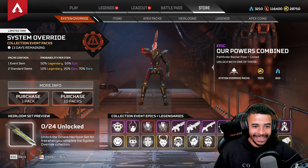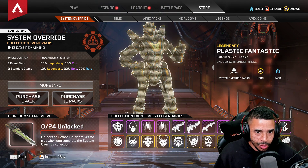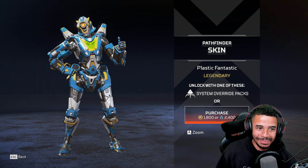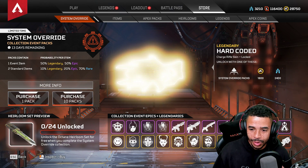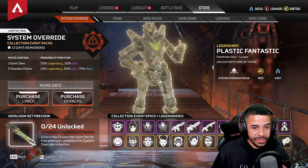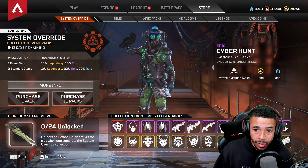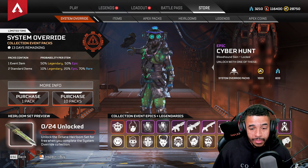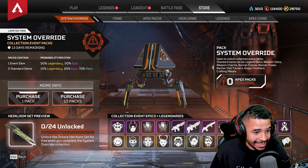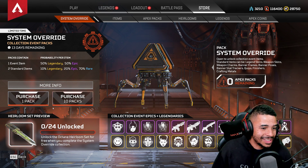There are 24 items total in the collection. All of these are about $18, and this bundle is about 1,000 coins — like $10. All of these are about $10 as well. So basically, this is over $200 — about $250. If you do it all, you get the Heirloom set for Octane. Let's get started and open some packs.